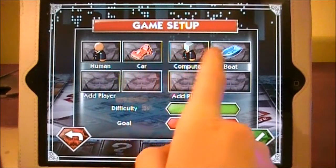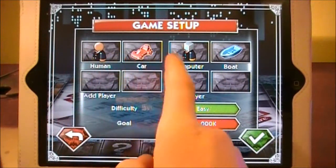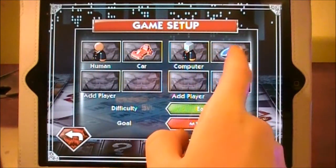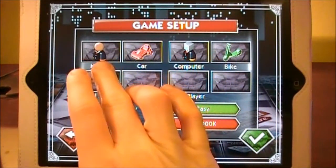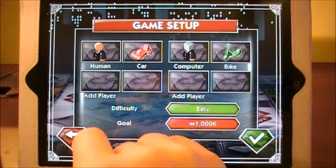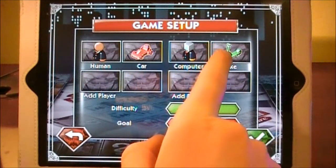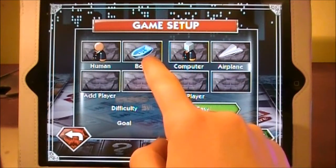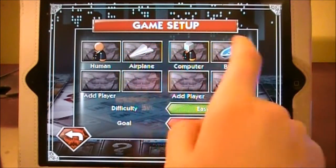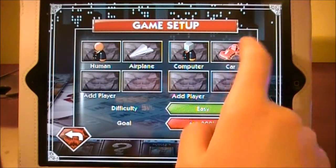So you can see here are our different characters. We can choose from human or computer. We get to pick the human and computer characters. For the human, I'll be the airplane. They can be the bike.